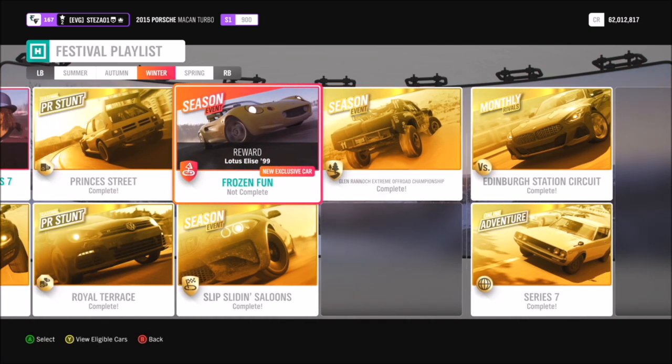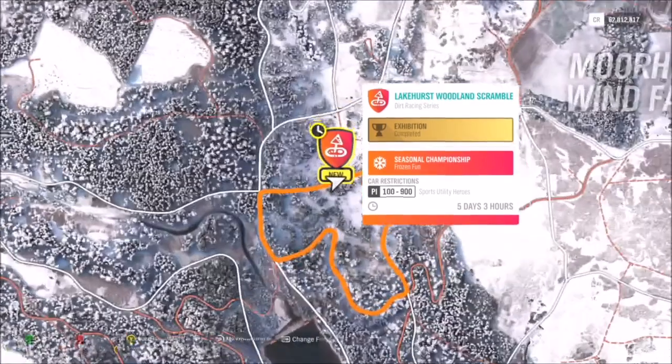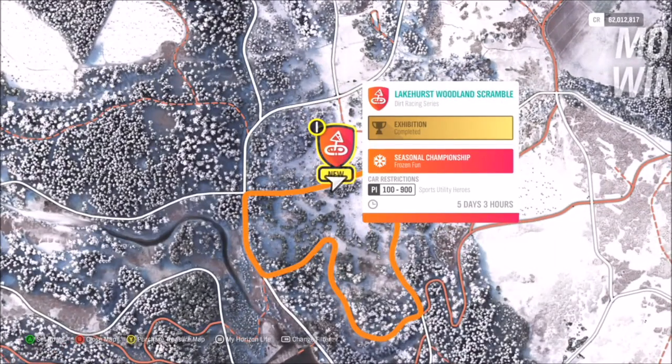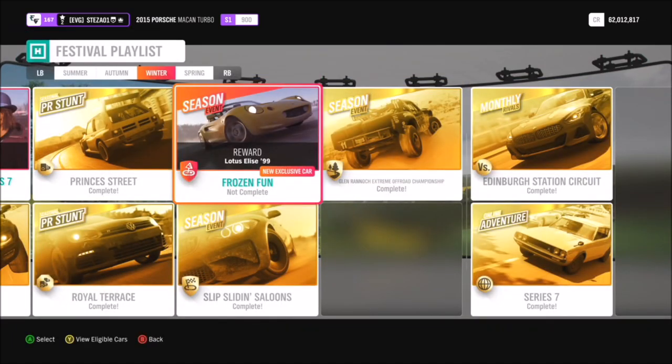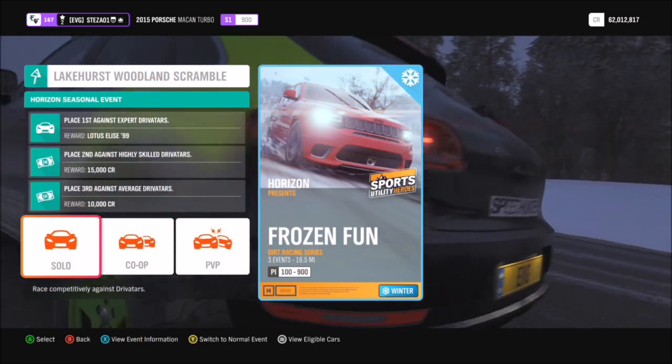In order to do this, go across to the festival playlist tab, all the way across to the seasonal event called Frozen Fun, and click on that. It will take you to the Lakehurst Woodland Scramble. You have to use a sports utility hero vehicle, maximum of S1 class.